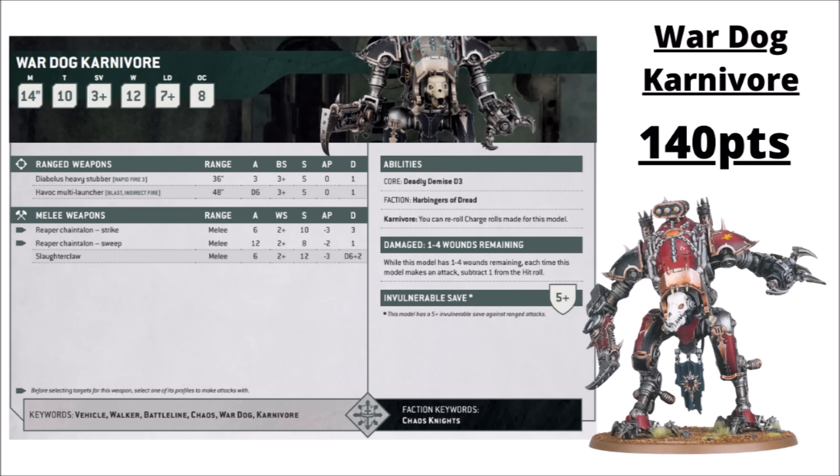The other commonly played Chaos Knight is the War Dog Carnivore — 140 points, which seems pretty cheap for the massive melee it brings. These move extra fast at 14-inch movement and reliably make combat by rerolling the charge roll. In melee they choose between 6 attacks hitting on 2+ with the Slaughter Claw at Strength 12, AP3 and Damage D6+2 — which is horrific — or 12 attacks hitting on 2s with the Reaper Chain Talon to sweep infantry. Utterly brutal for the points, they often get the charge rather than the other way around. They love the walk-through-walls stratagem, getting into the mid-board to debuff enemies and cause Battleshock tests. Tank Shock is also pretty brutal with a Slaughter Claw.